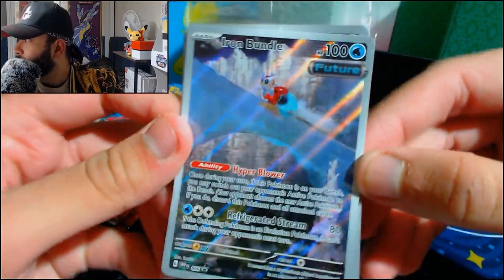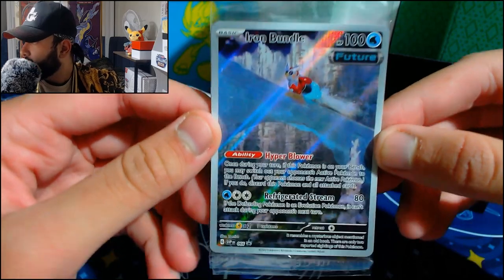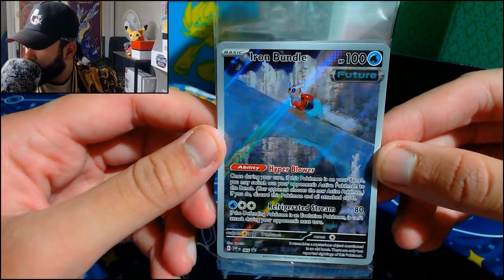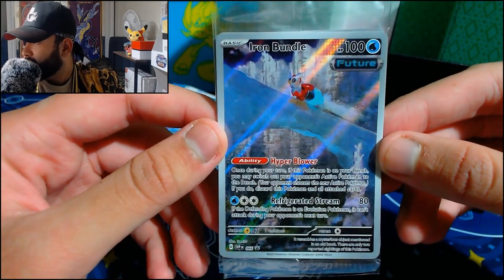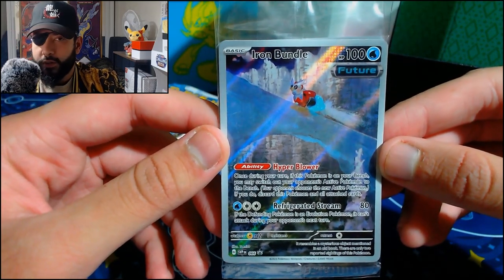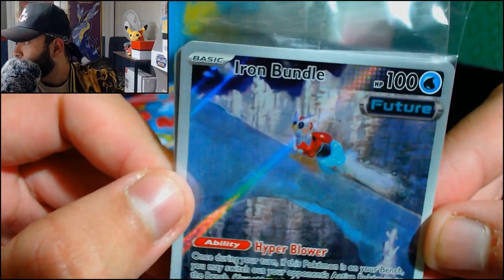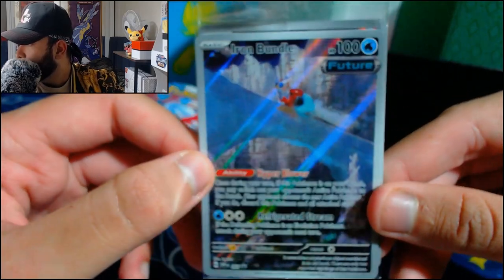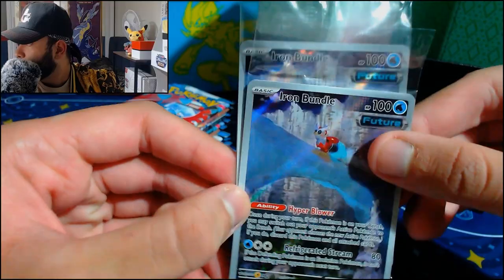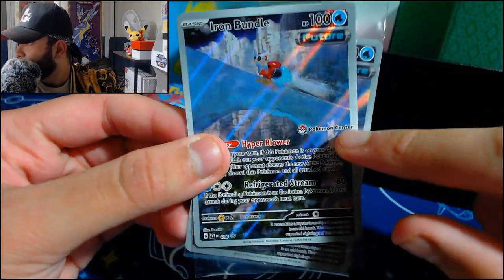There we have the promo card. It's Iron Bundle. Just like the other cards that are future and ancient, this is a future version of Delibird. No one's favorite Pokemon is Delibird, right? But they made him a little metal guy, which is pretty cool — gave him some rockets or something at the back there. Now, if you're wondering why I have two, it's because I got the Pokemon Center exclusive, which means I get the lovely stamp.